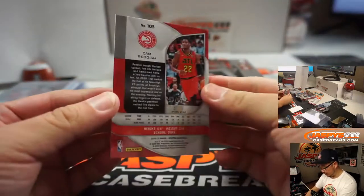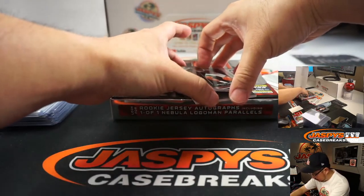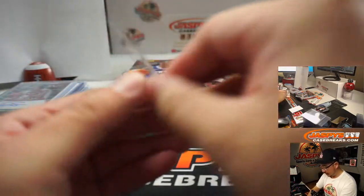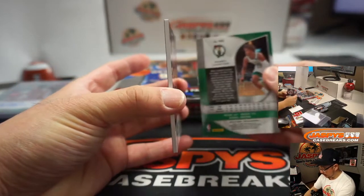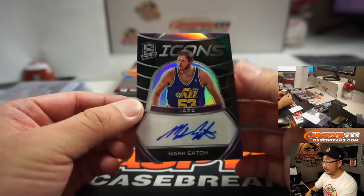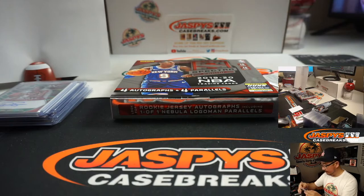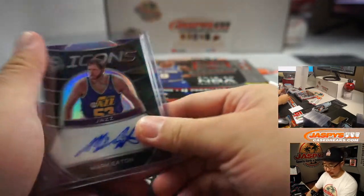Cam Reddish Rookie Pulsar, 3 out of 99 — Travis S. with number 3. We got Eric Pascal and Romeo Lankford. Behind him is Mark Eaton — Icons autograph Mark Eaton, 25 out of 99. Sean with number 5.